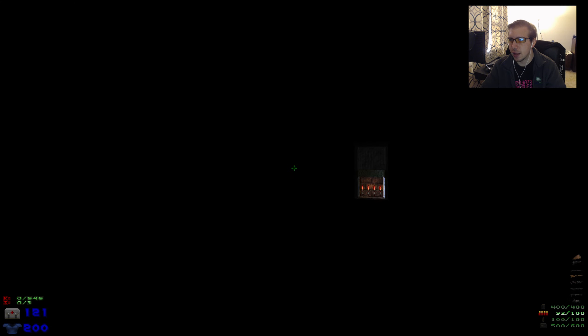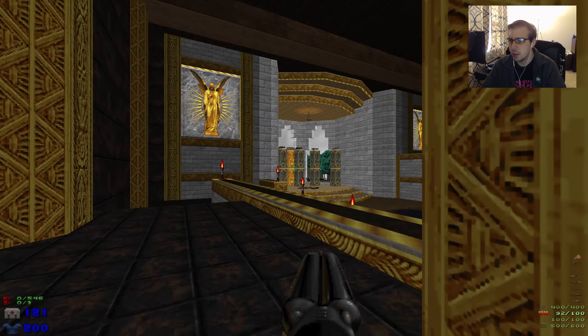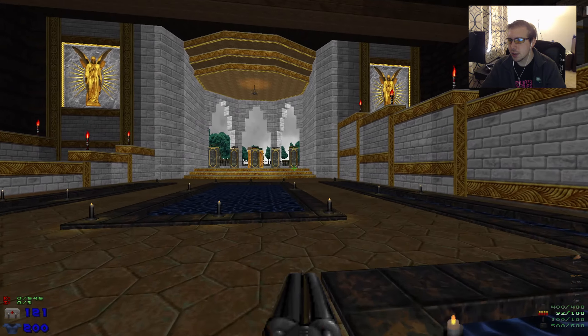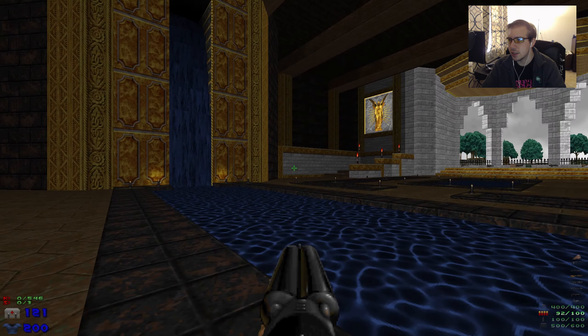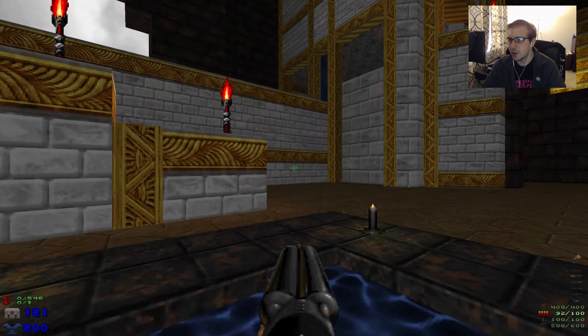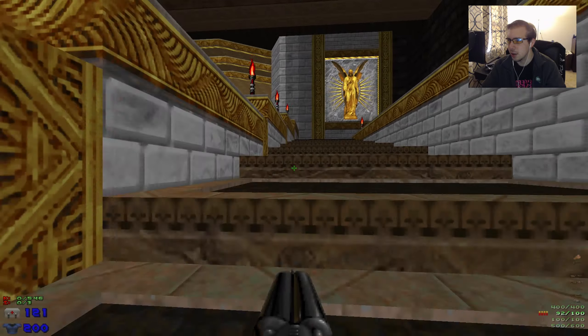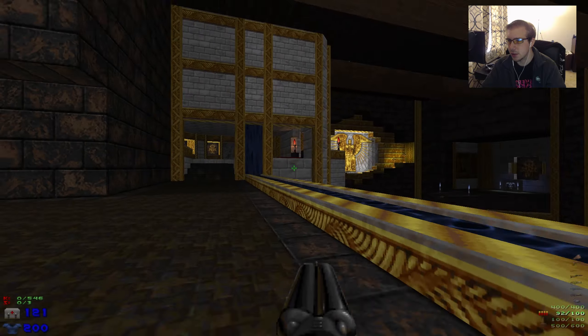So that is the entrance closing up from the last map. Everything then just gets really dark, so we've got to do a 180. We need to come down here, we can jump around here. Let's just admire all of this detail and incredible architecture that is this room. It is just remarkable.